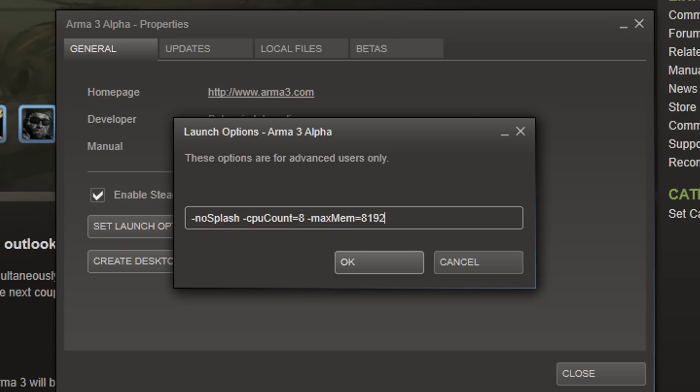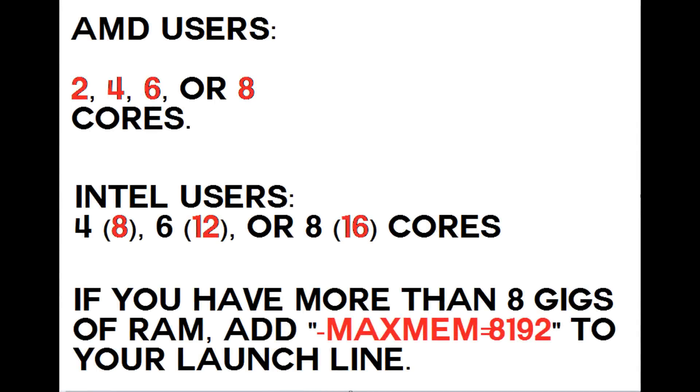To better explain it: if you have an AMD, chances are you're going to have either a 2, 4, 6, or 8 core processor. However, Intel processors are hyper-threaded, so what that means is if you have a quad-core processor, it's really 8 logical cores. And if you have a 6-core processor, it's probably 12 cores. If you have an 8-core, it's probably 16, and so on.